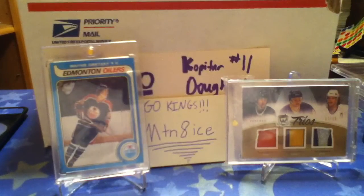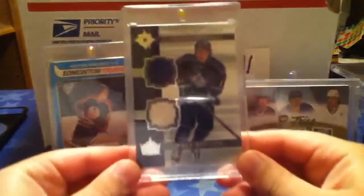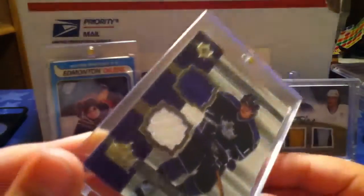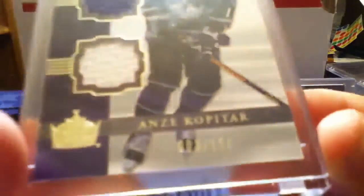Then we got a 06/07 Ultimate Debut Threads, a dual jersey on Anze Kopitar. There's a white and a purple swatch. Cool assortment. Numbered to 150.